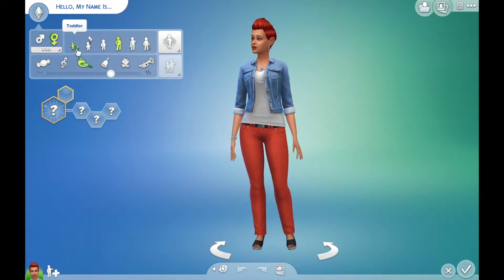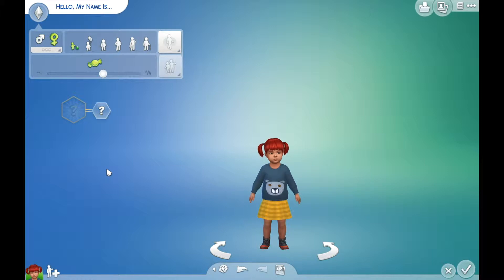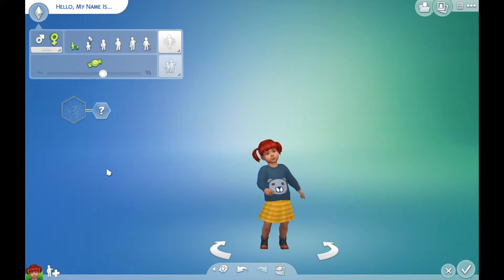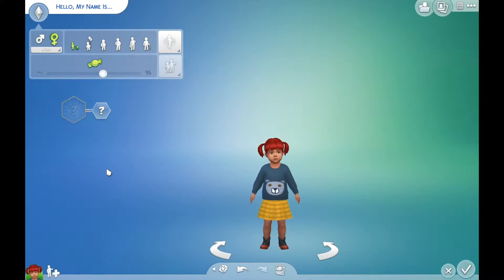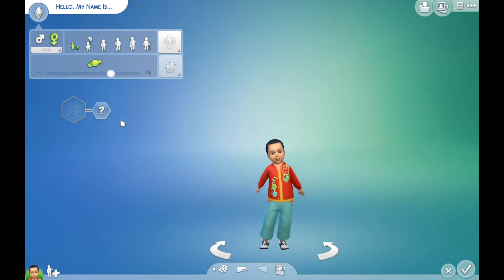So I think what I'm going to do is age her down to a toddler, and then randomize three times to give myself a base starting sim that I don't already have a general idea of what she looks like. So one, two, and three. Okay, so here's my starting sim. She's pretty cute. I might hold off on naming her. I usually like to name my sims once they're done because I feel like I can give them a name that's kind of based on what kind of vibe they're giving me.